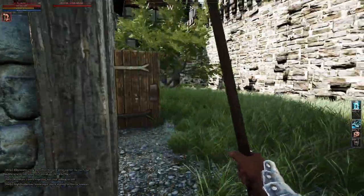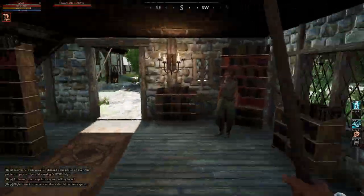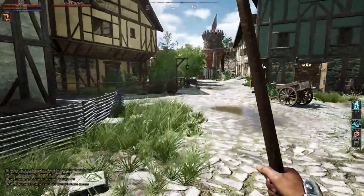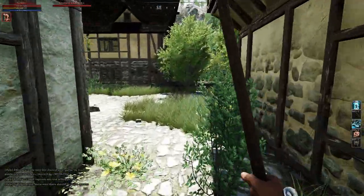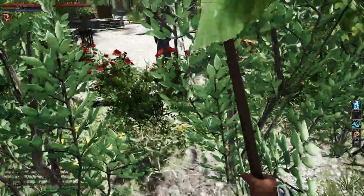That's it for the basic books you want to get from here. What I usually do is go out through this exit right here, then go through this little alleyway and parkour up.